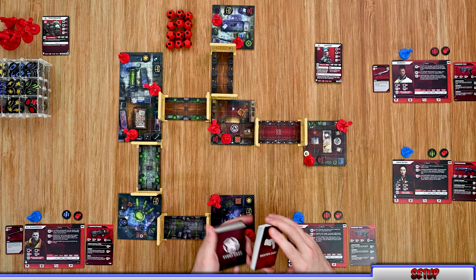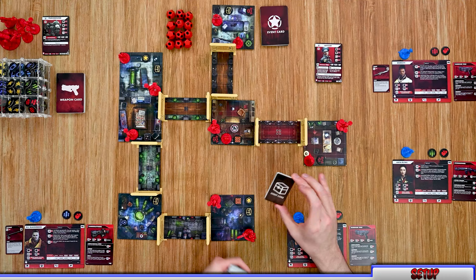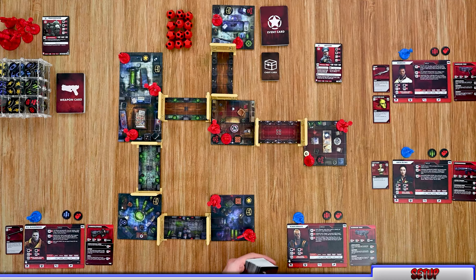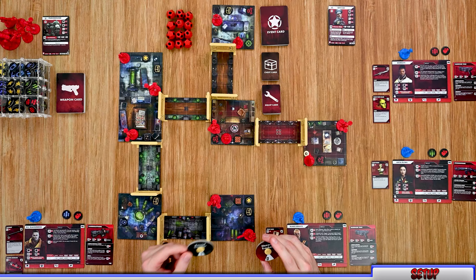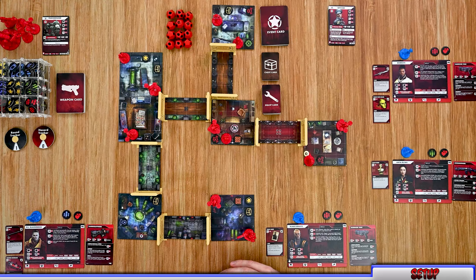Shuffle up both the weapon cards and event cards and place them out. Then shuffle the chest cards and place those out. Shuffle the equipment cards as well — each player draws one from that deck. For example, we drew the gold face mask, a gold bust, the star card, and the sound grenade. Place the rest of the equipment deck out. Also place out the round tracker if the scenario uses it, set to one, and the hazard tracker set to zero. Finally, choose a starting player however you like — players will normally start off the scenario board and place their miniature on the spawn point during their first turn.